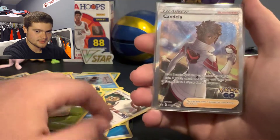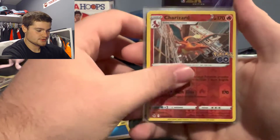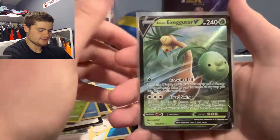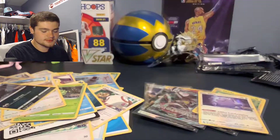Out of all six packs, here's what we pulled: obviously we got the promo, Charizard reverse, Slacking V, Executor V, Melmetal V-Max, Pikachu holo, and a Ditto. If you enjoyed this video, please make sure to leave a like, comment what I should do next, and subscribe. I will catch you guys on the next one.